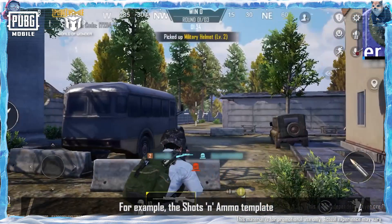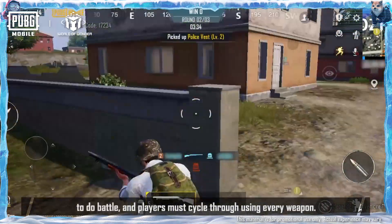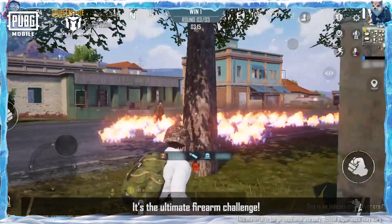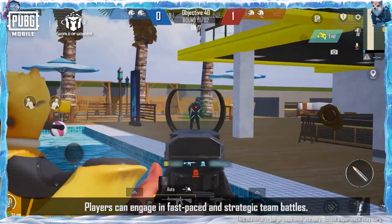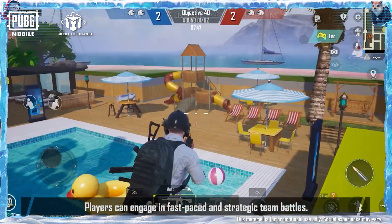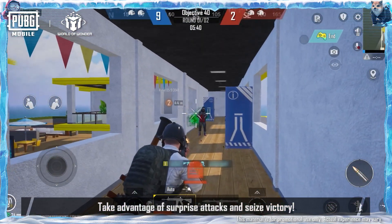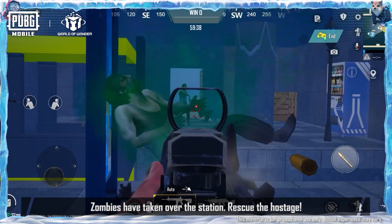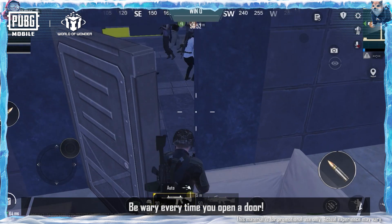The Shots & Ammo Template selects a random area in Erangel to do battle, and players must cycle through using every weapon — it's the ultimate firearm challenge. Battle Isle Gameplay Template: players can engage in fast-paced and strategic team battles, take advantage of surprise attacks, and seize victory. Zombie Station Gameplay Template: Zombies have taken over the station. Rescue the hostage. Be wary every time you open a door.